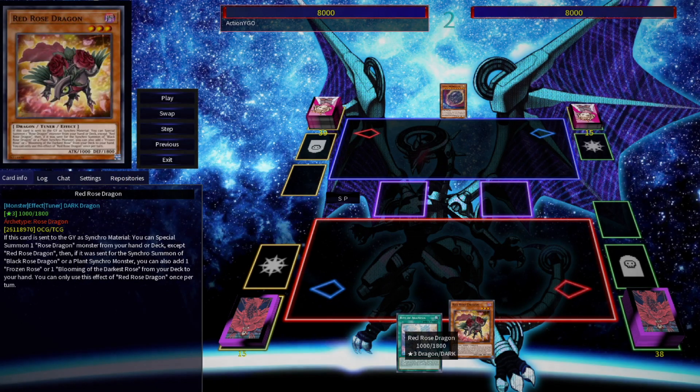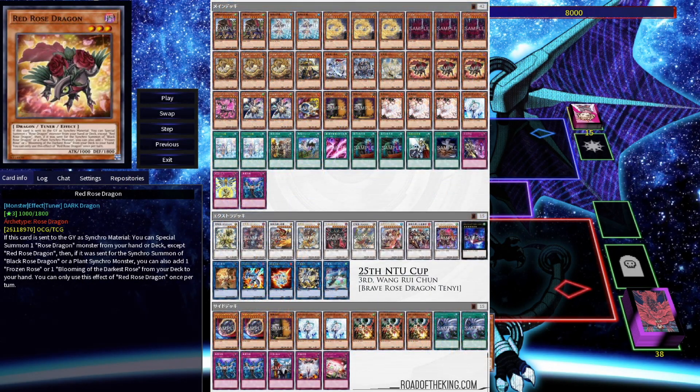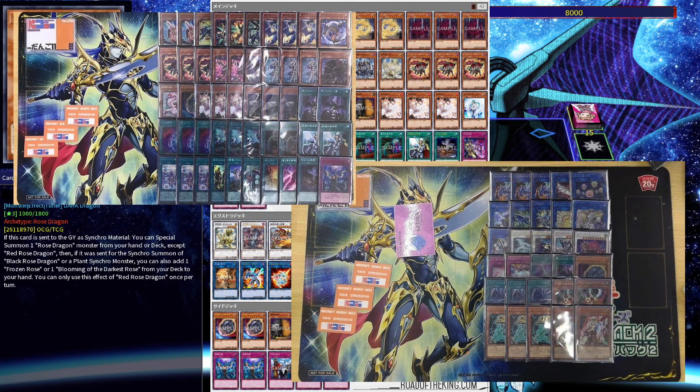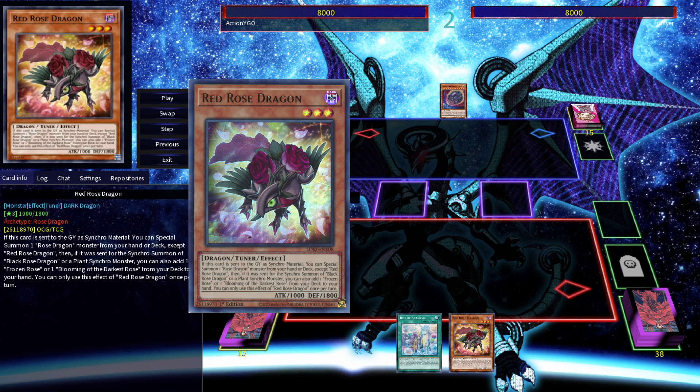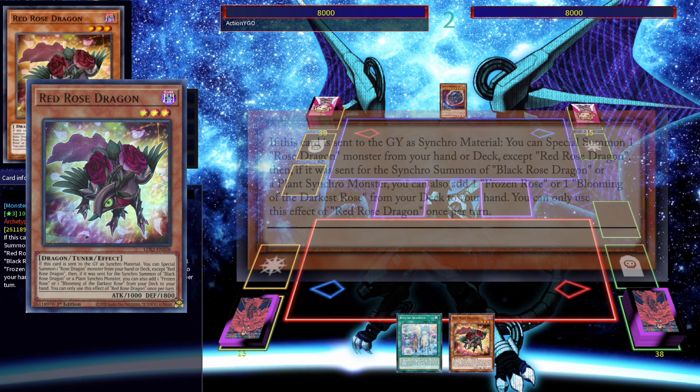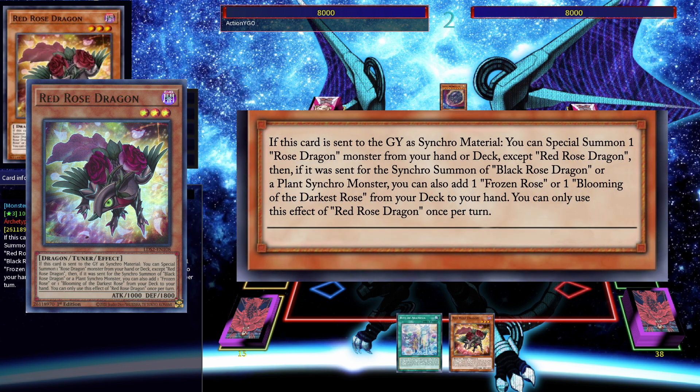Something I find really helpful as a TCG player is being able to look at OCG deck lists and see what they're playing that we currently aren't. One of these cards that really caught my eye recently while I was checking out some of these deck lists is Red Rose Dragon. It's finding play in Dragon Link and Synchro Good Stuff decks, and its effect doesn't seem all that impressive — it allows you to special summon a Rose Dragon monster from your deck if it's used as Synchro material.